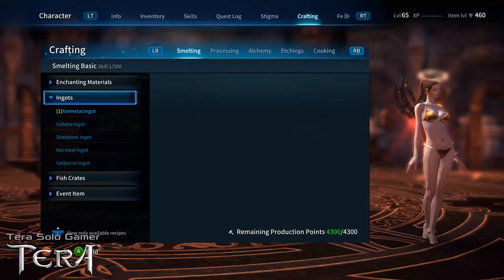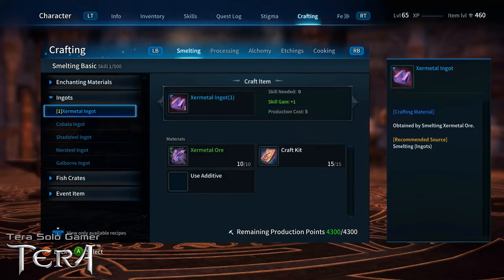Smelting is a good craft to start with if you're trying to make extra money through the trade broker by crafting enchanting materials. Moving on to the crafting menu: we're under Ingots, looking at the Xur metal ingot for our quest task. At the bottom of the screen, notice the remaining production points. I covered production points in my gathering video — they're very important to both gathering and crafting. The green number on the left is how many production points I have available right now; the white number on the right is the maximum.